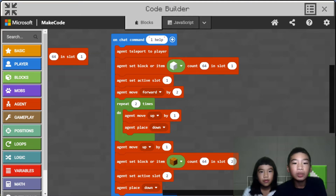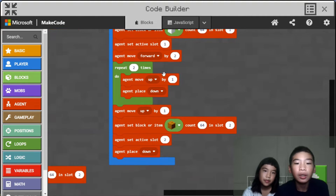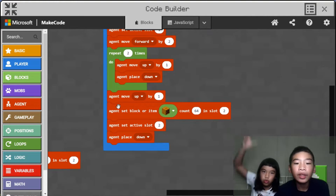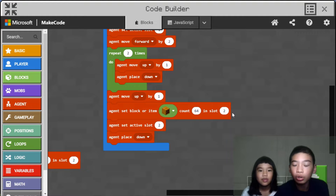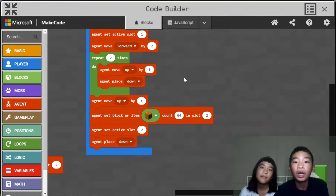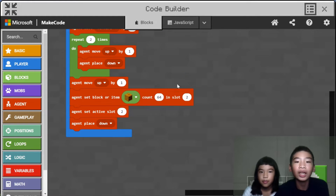On chat command 'L help': agent teleports to player, agent set block or item — this time it's a snow block — count 64 in slot 1. Agent set active slot 1. Then agent move forward by 2 — again, you don't want it to get suffocated. Then repeat 2 times: do agent move up by 1, agent place down, to make the body of the snow golem. Then agent move up by 1 to get in position to put the carved pumpkin, and agent set block or item carved pumpkin, count 64 in slot 2. Then agent set active slot 2 so you won't place the snow blocks. Then agent place down to complete the head and get the snow golem.